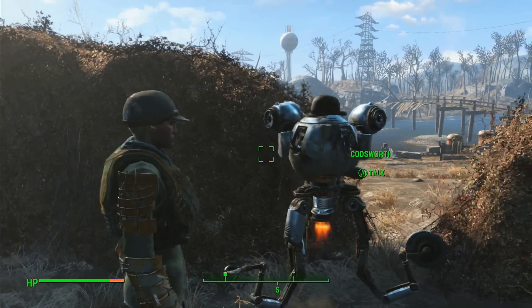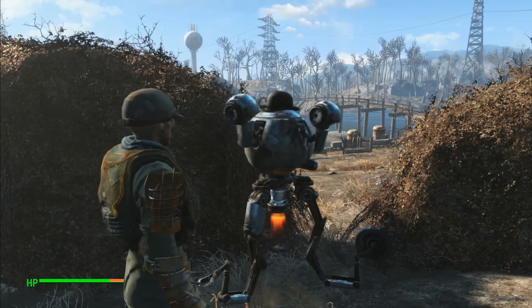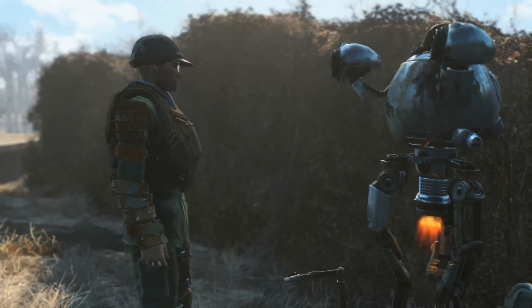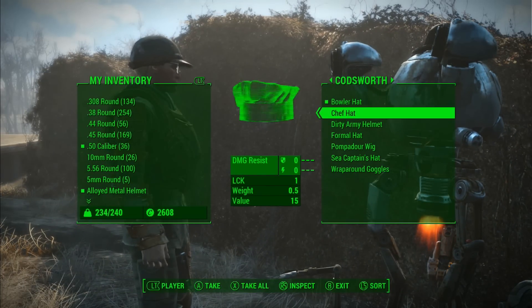I've managed to put a bowler hat on top of him. So Cosworth has this thing for bowler hats — don't ask me why. All you need to do is normally just go up to him, trade, and give him the bowler hat. It only seems to work with bowler hats.